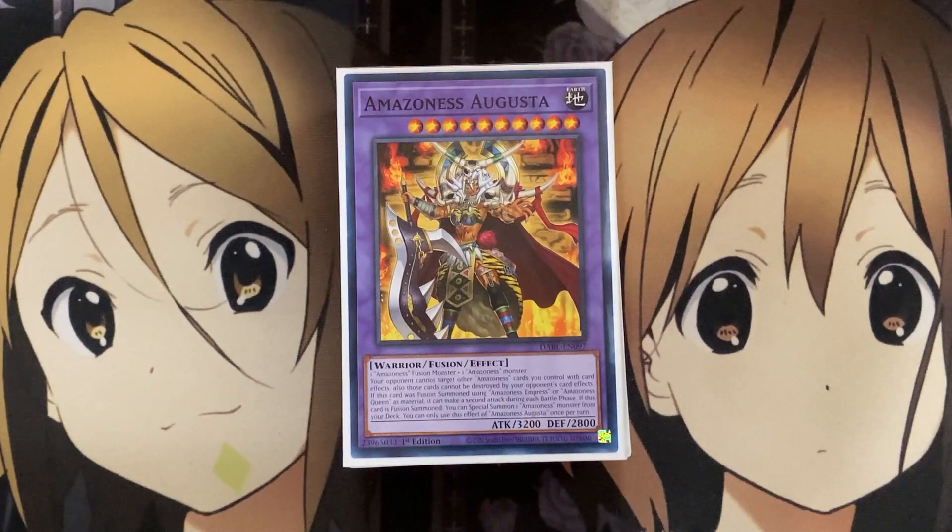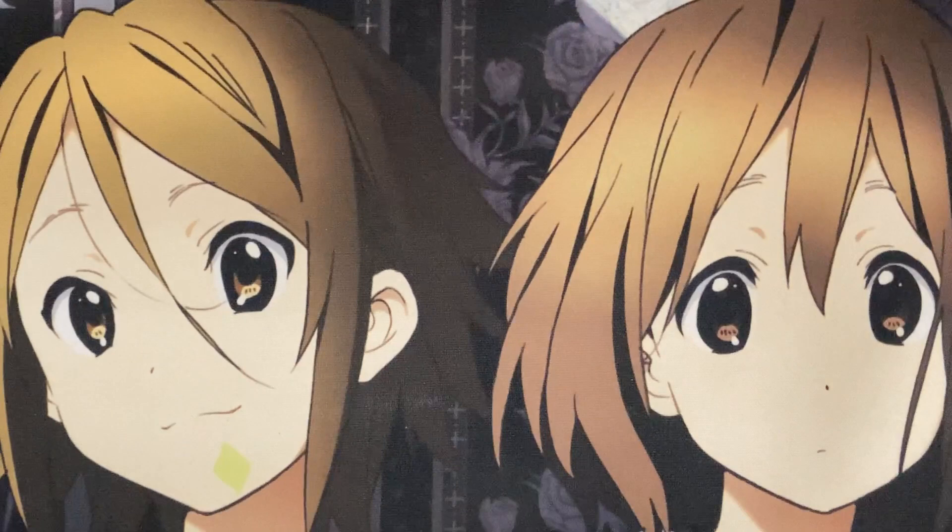Hey YouTube, Kira Tweak here, bringing you all an update to my Amazonas Yu-Gi-Oh deck profile for post-Crystal Revenge. In the latest Battle of Legends, we got some more Amazonas support in the form of two new traps that help set up the overall playstyle of the deck, giving you pendulum setup by placing pendulum monsters in your pendulum zone, and more search and consistency with cards like Amazonas Princess being able to easily search out these continuous traps. So let's go ahead and get started with the deck profile.